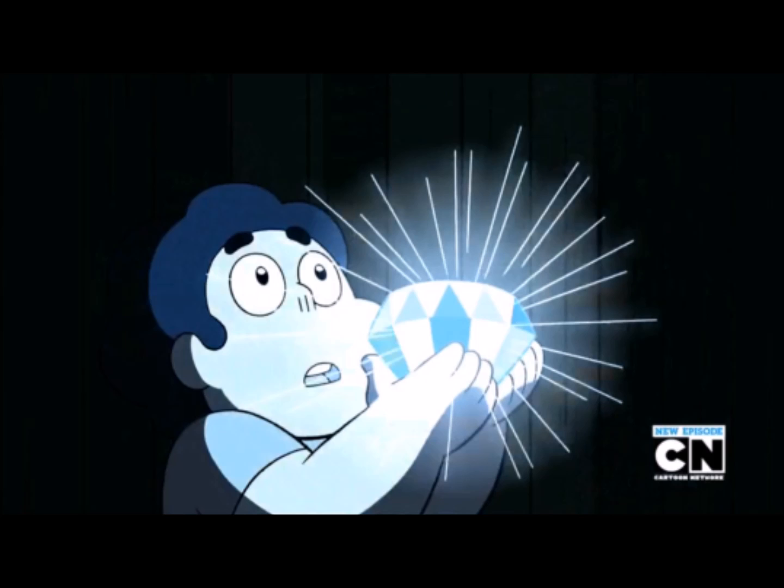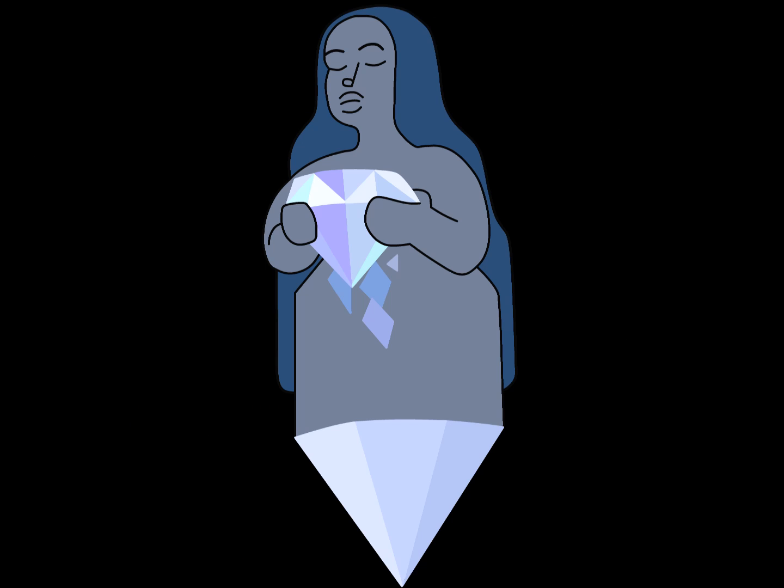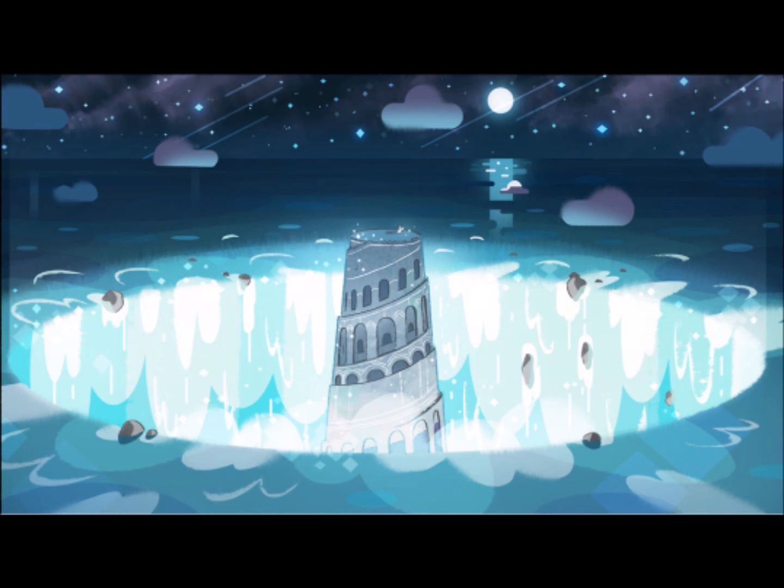This brings us to Blue Diamond, and she gives us a little bit more trouble than the others. This diamond kicked the can quite some time ago. In her mural, we see a horde of hands grasping at her image, and the image is pretty creepy rather than comforting like Yellow's portrait. There are several possible candidates for her gem since the series first aired, first with the moon goddess statue. This makes sense if you consider her mural as representing her as a god-like entity being worshipped by others, and the blue association with the statue, and the fact that the statue is found in a tower that's practically underwater.